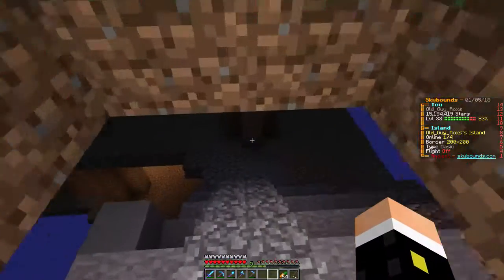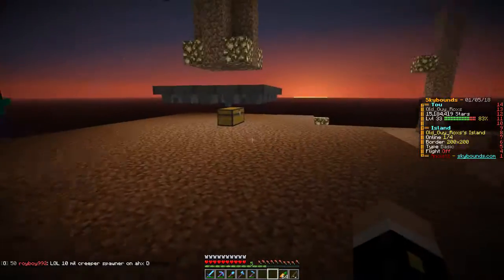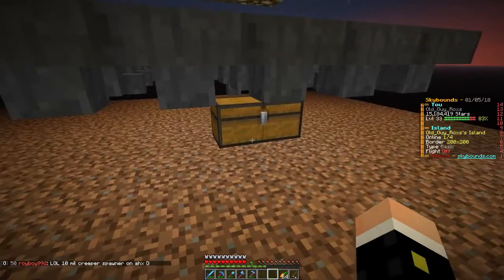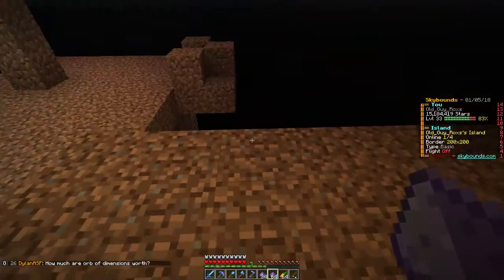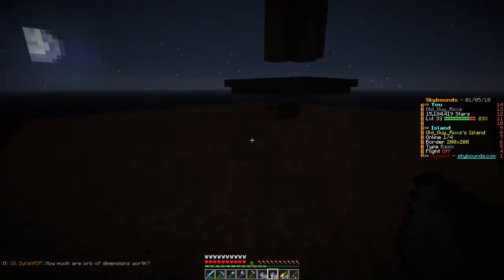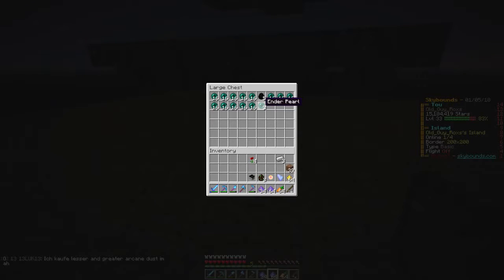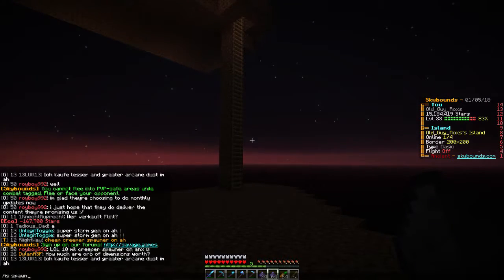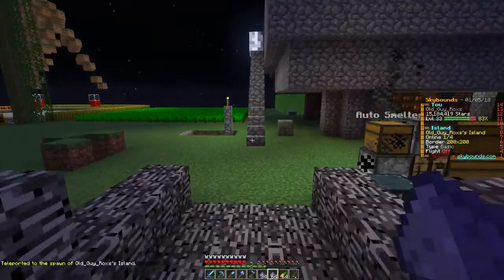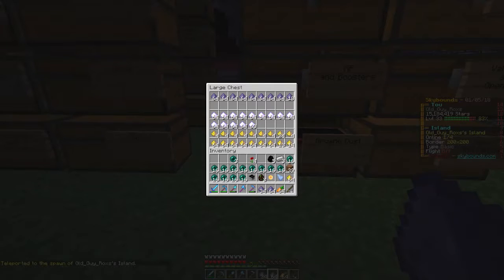I've only got this one pearl fragment to alchemize, so let's make a run around and look. I want to check the witch spawner to see if we've got more arcane dust. Good — there's an arcane shard too, so I'll go ahead and snag that. Then let's see if we've got any more pearl fragments from the ender dropper. We just got ender pearls, so I'll go ahead and clear that out while I'm here.